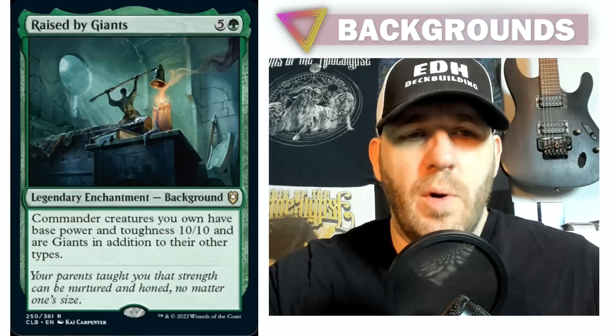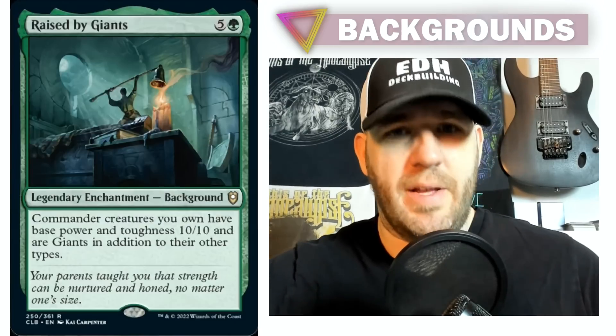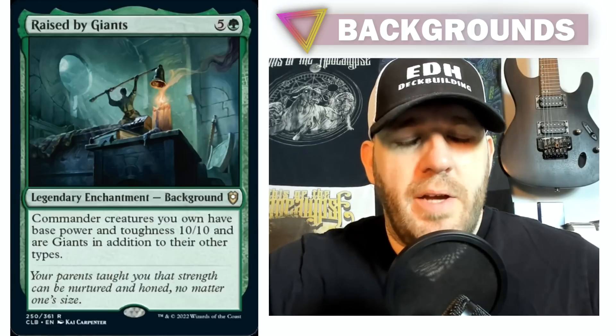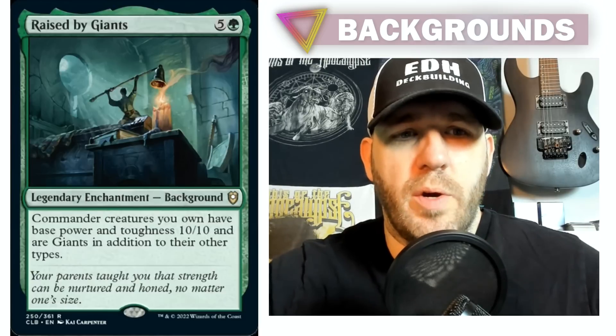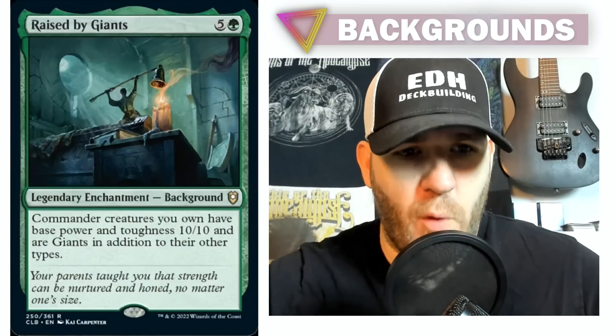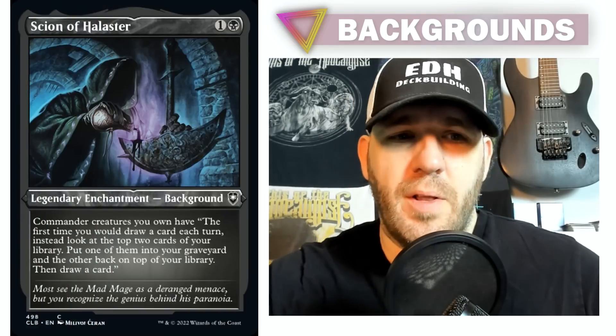Basically what this means is you can have this — or any other Background — as your other commander. So you'd have Lae'zel, for example, and Raised by Giants, though I don't know why you would ever partner those two. There are so many implications here. Just like with Partners, you have the ability to choose your colors — you can partner Lae'zel with any Background that matches the colors you're looking for. I've only seen mono-colored ones so far, so that might be a little limiting still.